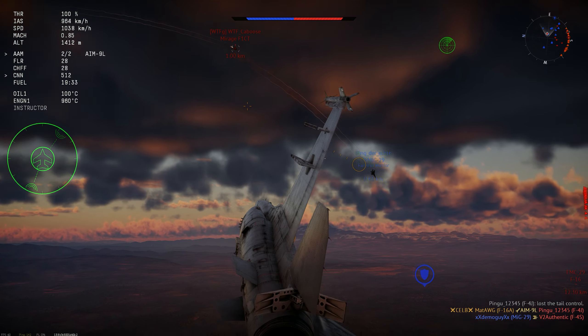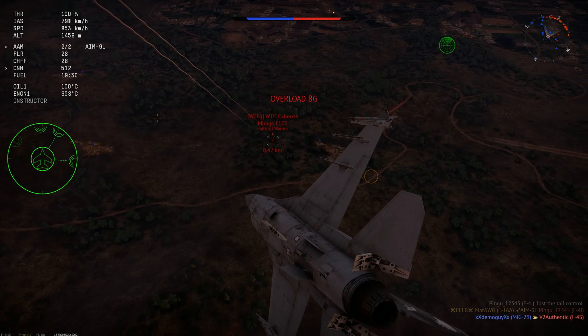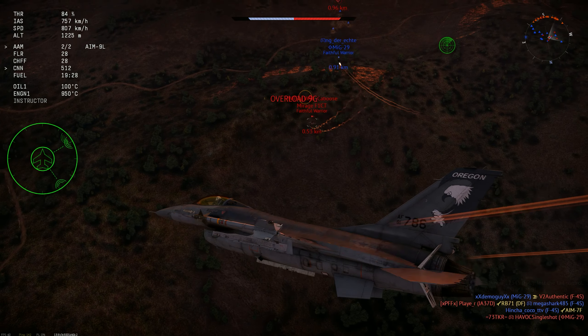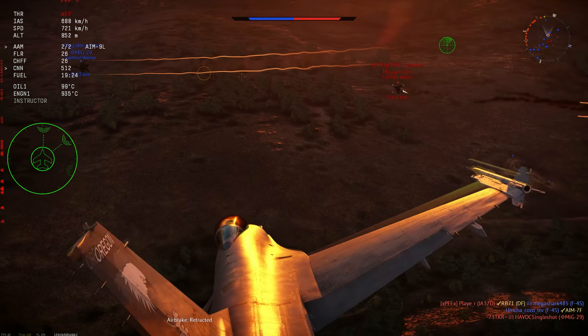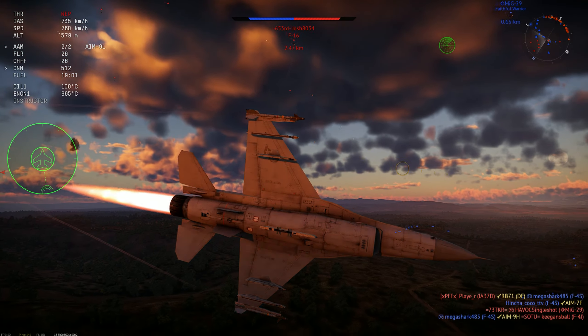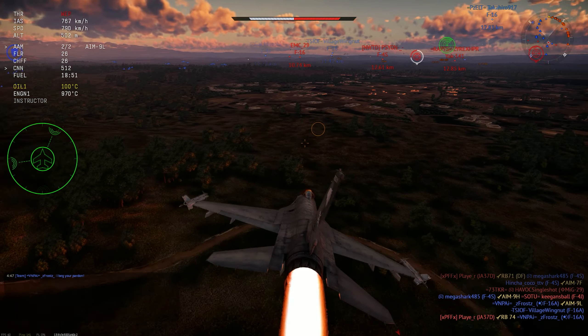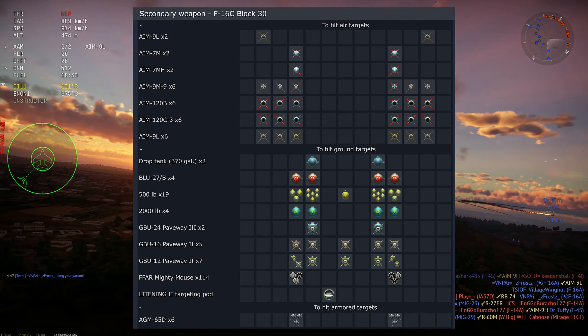Certain versions can carry anti-ship, and anti-radiation missiles. Better BVR with the addition of the AIM-120, later in the Block 30s and stuff. Basically better Mavericks, better AIM-9s, even better Sparrows. Here you can see kind of what the loadouts would be like.